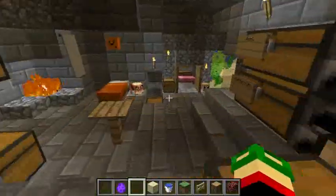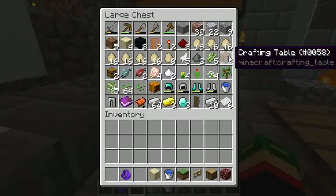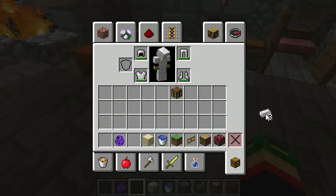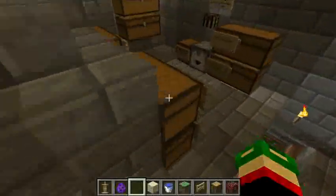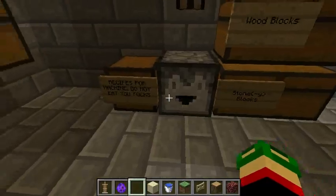The automatic crafting machine is made by using three iron ingots and a crafting table. So let me just get the crafting table and three iron ingots here. You get the three iron ingots, you get the crafting table, and then bada boom bada bing, you have a crafter — but it sparks a bit, so it might bite. You put that on top of a dropper and then you make some recipes.